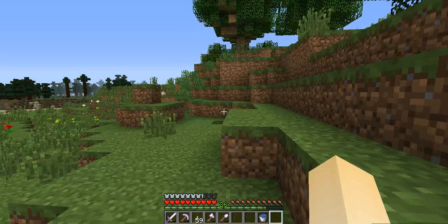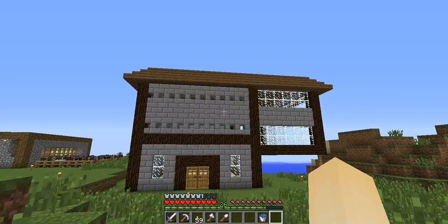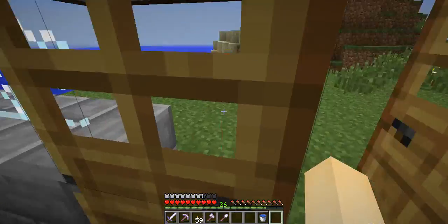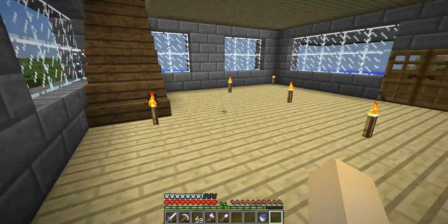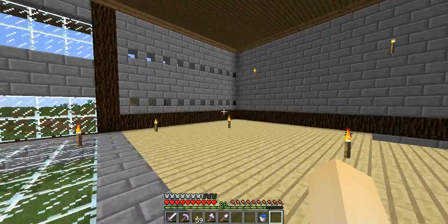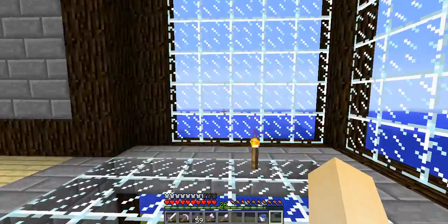Hey guys, welcome back to another episode of Minecraft with Doodly. So behind me the house is done, get ready. In today's episode we're gonna do the interior design. Let me show you the first floor — pretty nice. Then you go up the staircase, look at this big room. There's a glass room over here on the second floor, and down here I'm thinking of putting seats or something to look out at the ocean.